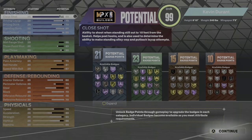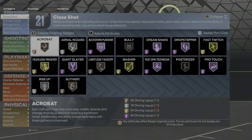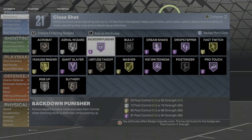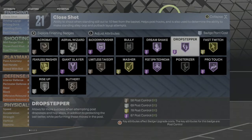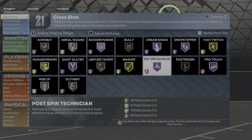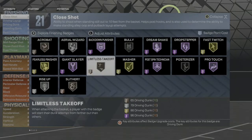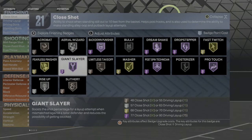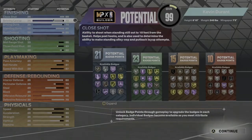All together 69 badges. For finishing badges you're gonna get: acrobat on bronze, aerial wizard on silver, back down punisher on Hall of Fame, dream shake on Hall of Fame, drop step on Hall of Fame, fast twitch on gold, pro touch on Hall of Fame, post spin technician on Hall of Fame, masher on gold, limitless takeoff on bronze, giant slayer on Hall of Fame, fearless finisher on gold, rise up on silver, and slithery on bronze.